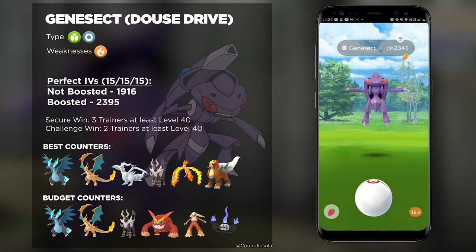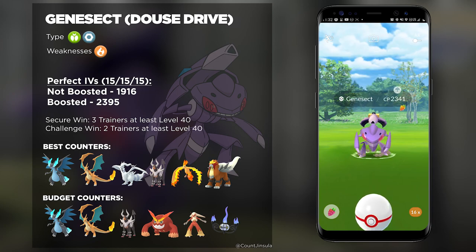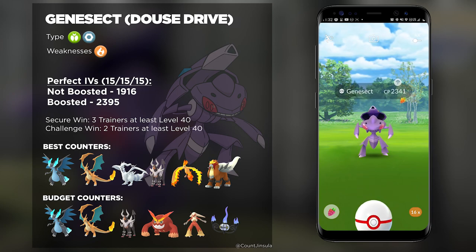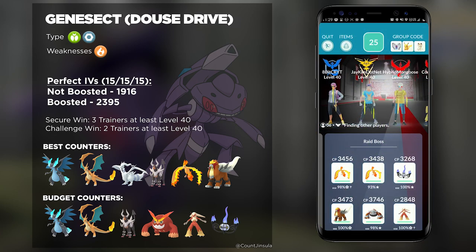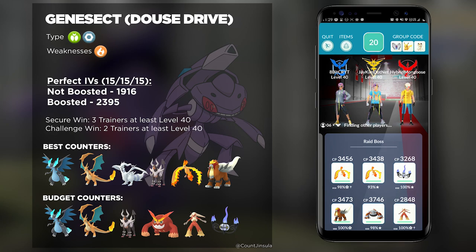Because it is not necessarily that relevant in PvP, you should really just go for those perfect IVs. So there you have it — this is my quick guide on how you can defeat Genesect with Dous Drive. It's going to have a Water-type move, but you should still bring nothing but Fire-types. That's the key to defeating Genesect easily. If there's anything I missed, share it down below in the comment section. If you enjoyed this video, hit that thumbs up button and subscribe if it's your first time here. I am Count Jinsula — be safe, have fun, and I'll catch you all later.